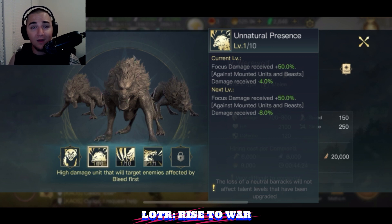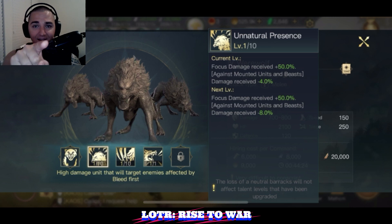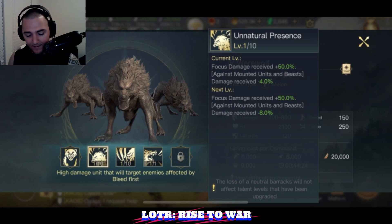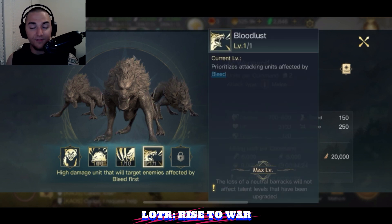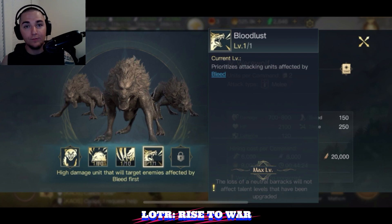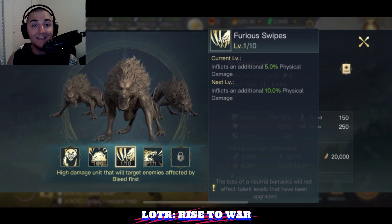How many people have you seen running around with full mounted unit marches? A lot. These units are going to be absolutely insane. Next we have Furious Swipes, which will inflict additional damage — they deal 50% bonus damage as an ability trigger. And then the third ability is Bloodlust, which causes them to prioritize targets with a bleed. This pairs very well with commanders that have bleeds, such as Yisra, Agzok, and others with bleed abilities.